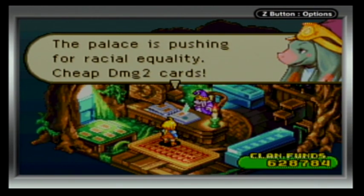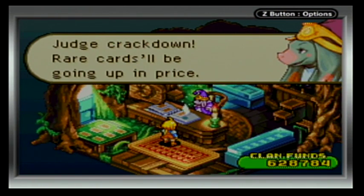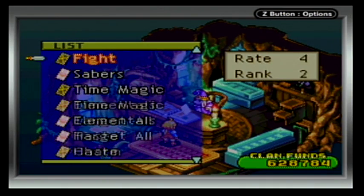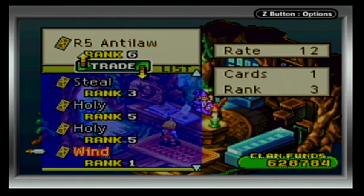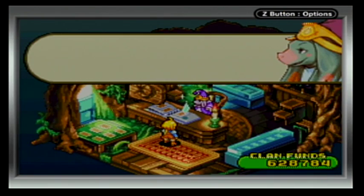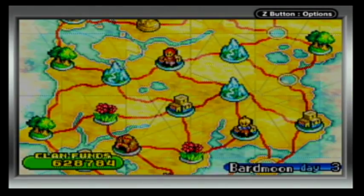Palace is pushing for racial equality — cheap damage, two cards. Judge Crackdown — her cards will be going up in price. Our five is only twelve? Maybe I'll get that one. Let's see, what do I have to trade? I kind of want to keep the color magic, I don't really need charge. We're kind of getting weaned off katanas, so I need five more. Use one of my holy cards — hope that's not a bad idea.